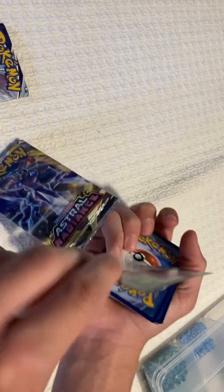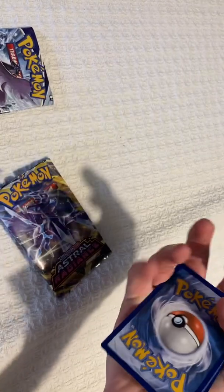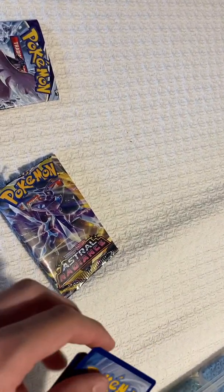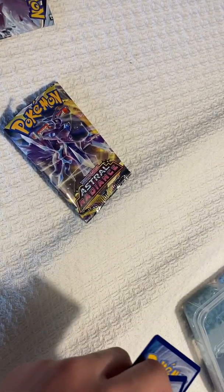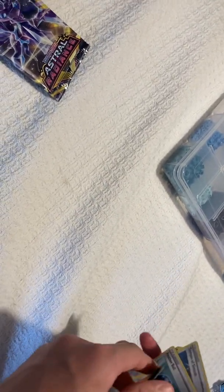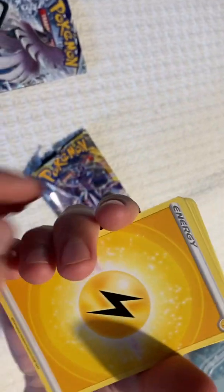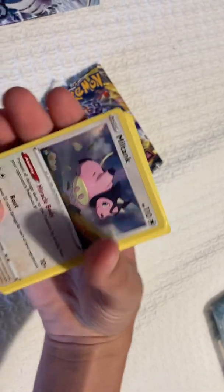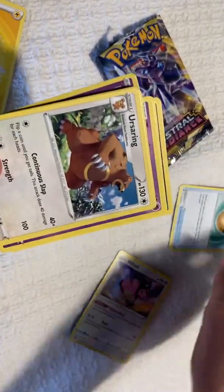If you guys want, there's a code — scan that or type it in. Okay, here we go. Lightning energy, a Miltank — oh, that's a holographic, nice! A Feather Ball and an Ursaring.